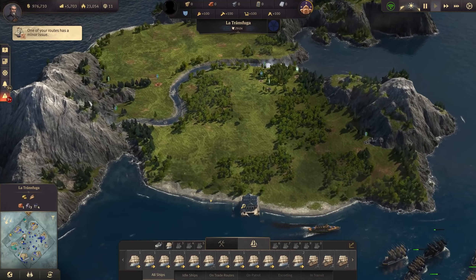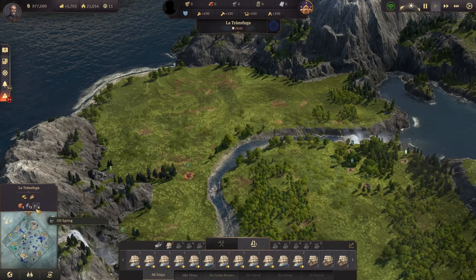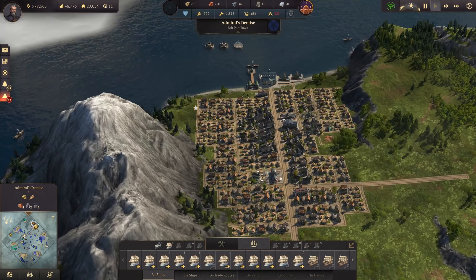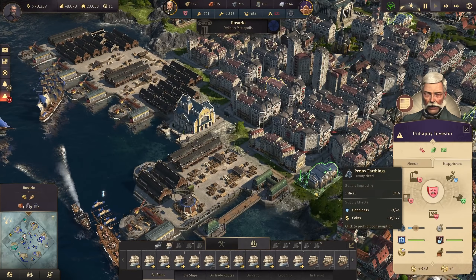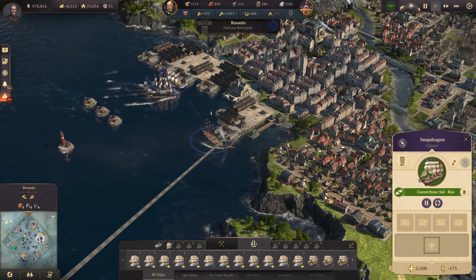That was a nice battle. La Transfugur island - we don't need anything from there for now. Back at Rosario we have a few problems: coffee is in but penny farthings are down again. It's building up again - it was just a bit of time needed for the caoutchuk to come in.